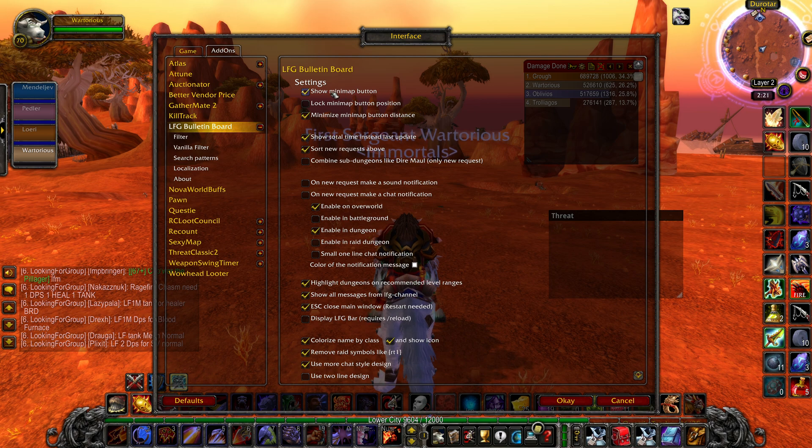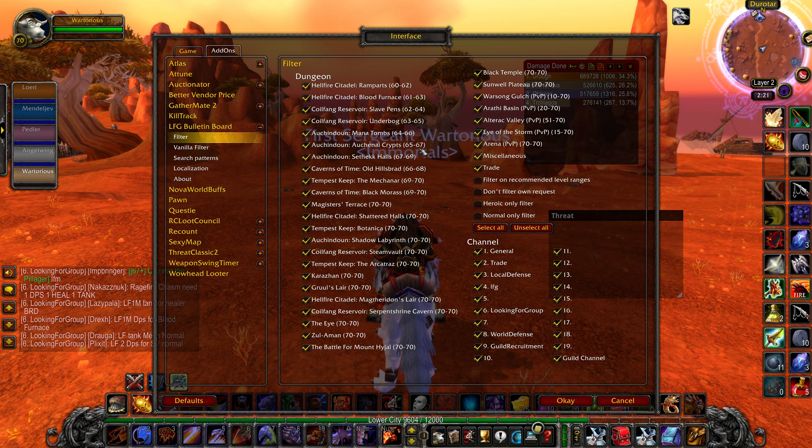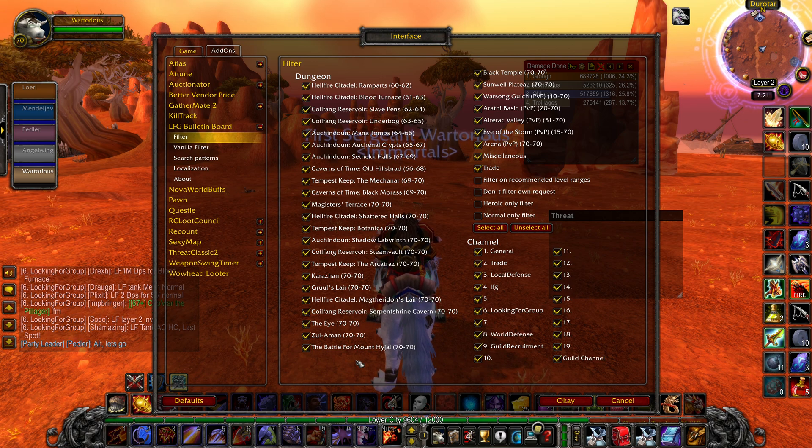At the top, you can click 'Show Minimap Button,' which will enable the Minimap button, and you can also lock it if you want. There are all these different options which are quite good, but let me talk about the filters because the filters are great. For example, you can filter heroic only or normal only, and you can also filter on recommended level range. There are all these dungeons you can turn on and off.